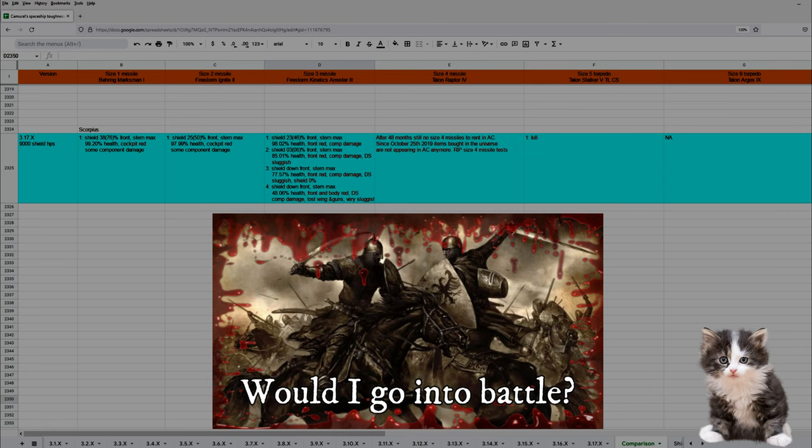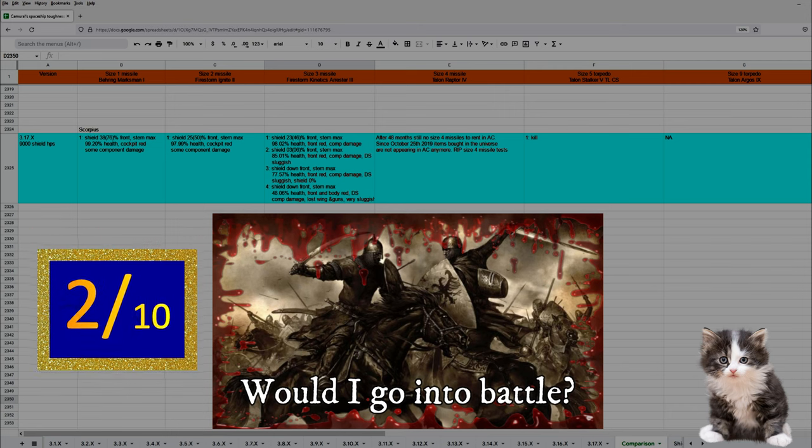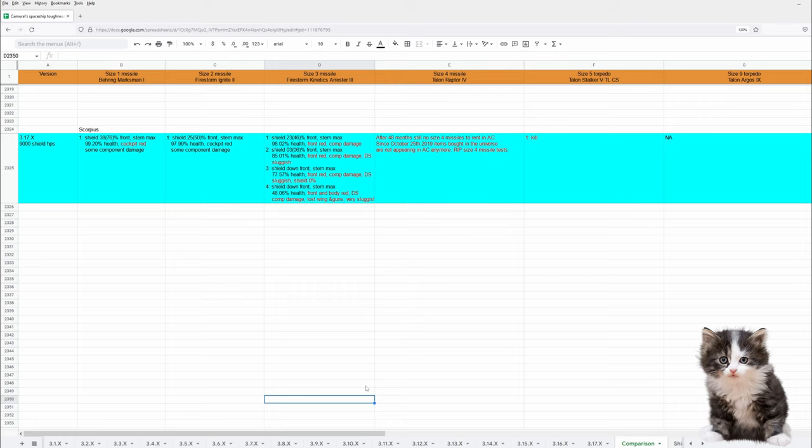So my rating for Scorpius in 3.17 is a 2 out of 10. You can find a link to my spreadsheet and a lot more useful guides in the description below. I hope you had fun watching this video — see you next time. Bye. Auf Wiedersehen.